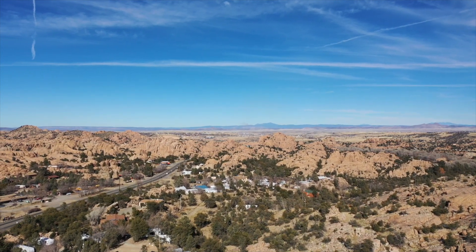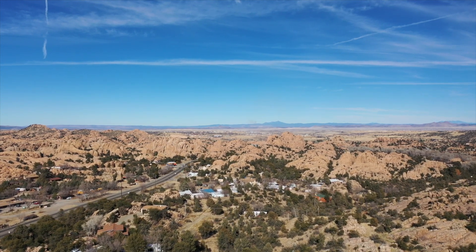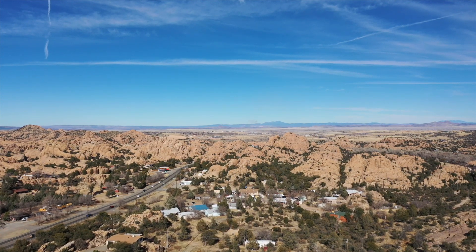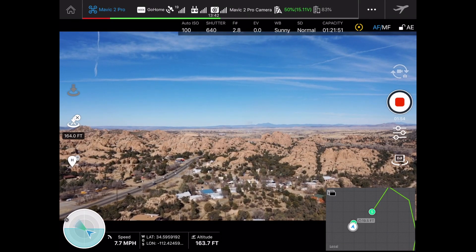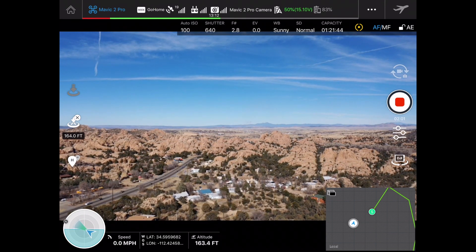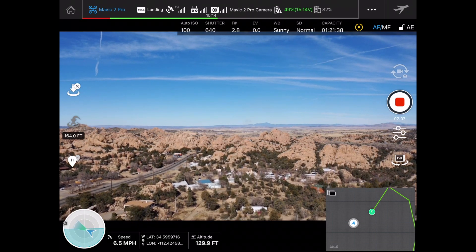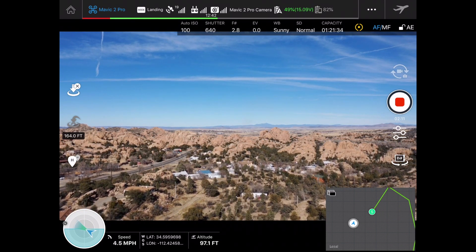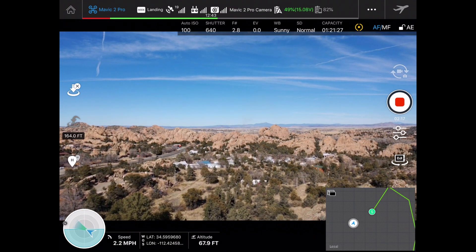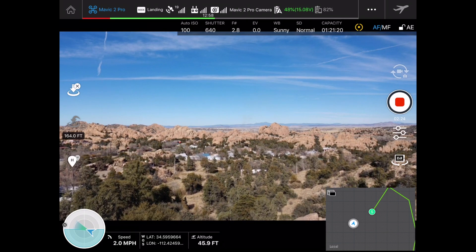The drone is performing a return to home, and my return-to-home altitude was set at around 162 feet. The drone is on its way back. In the next segment, we're going to take a look at our waypoints and see why the drone was facing the directions it was facing and why it was not a smooth transition from waypoint to waypoint — because if you want to do something cinematic, we're going to need much smoother transitions than what we just saw with the Ground Station Pro waypoint mission.